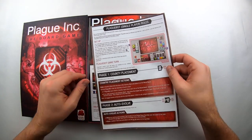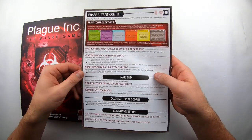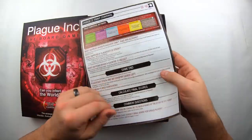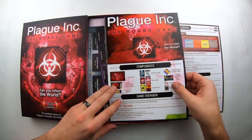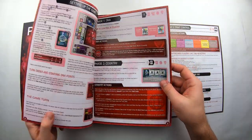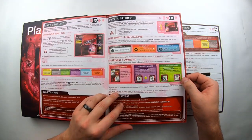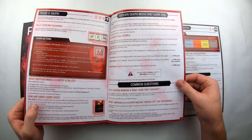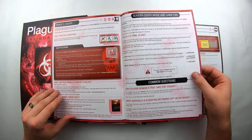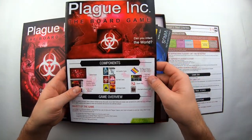So there you have it. You've got a Plague Bot, so for single player, if you want to do that, you can find all the rules right here. It's only two-sided, so the rules don't look too complex. It tells you all the contents, your rules for playing, how to play with multiple players, how you're going to infect, the evolution of your virus, the death of people, sudden death mode, end of game — all that stuff you need to know, right there in the rule book.